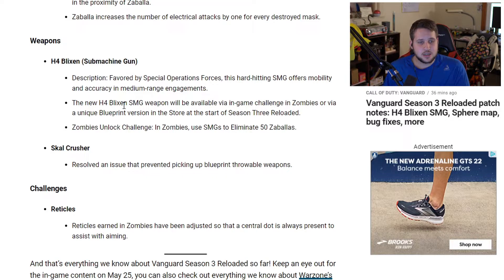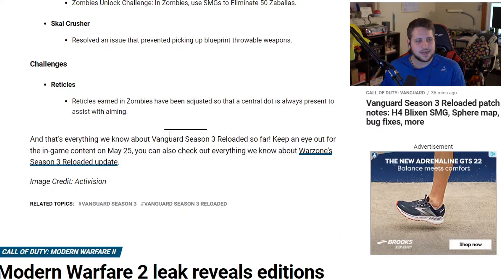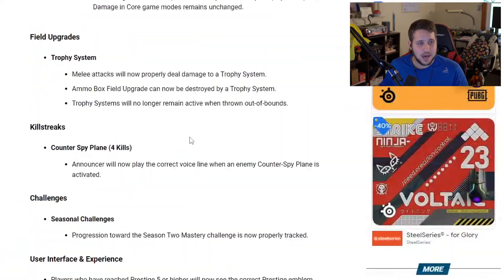The Zombies unlock challenge for the Blixen: use SMGs to eliminate 50 Zabalas. Skull Crusher resolved an issue that prevented picking up blueprints for throwable weapons. For challenges, Radicals earned in Zombies have been adjusted so that a central dot is always present to assist with aiming.